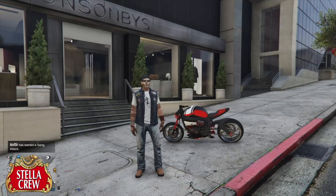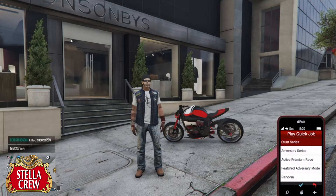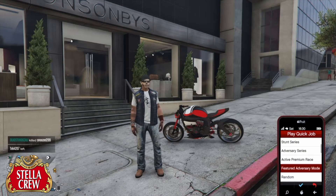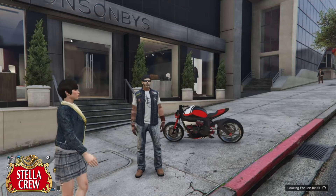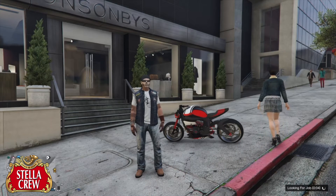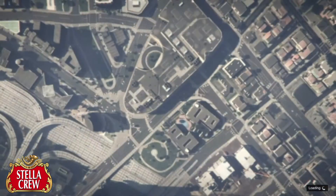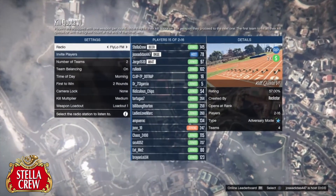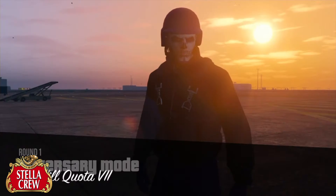First things first, we're going to need one of those new adversary mode outfits — we're going to do the purple joggers with the purple helmet. So go into your phone, play Quick Job, go to Featured Adversary Mode, and go alone. Wait for a random session to start up and hopefully join on the purple team. It worked pretty quick this time.